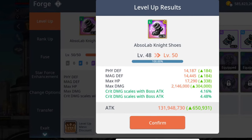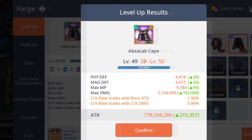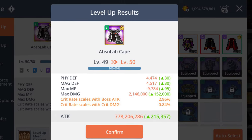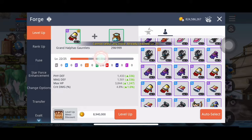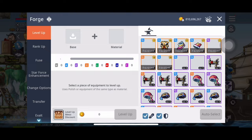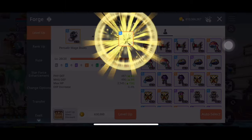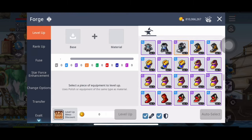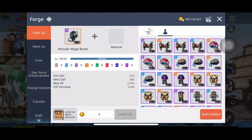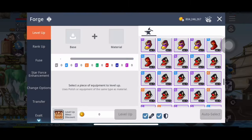Hey guys, back with another MapleStory video. This time I'm going to do a quick video on how I leveled up my absolute cape and my absolute boots. One of the most painful things about hitting a new piece of armor, especially at the higher levels and higher ranks, is the amount of powders it costs to get it back to level 50 or 40. At the absolute level, it is absolutely brutal.